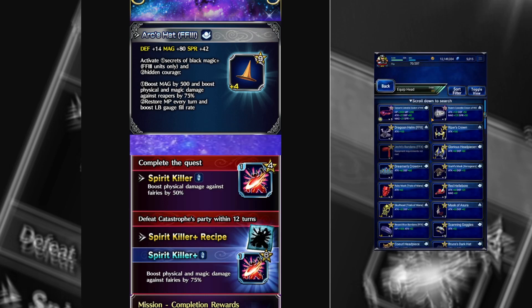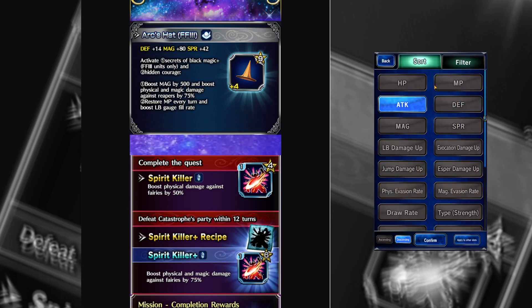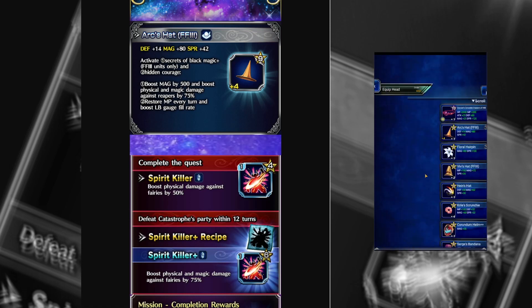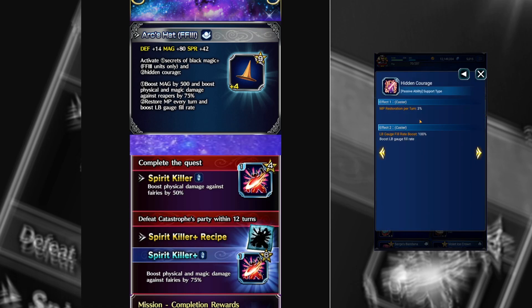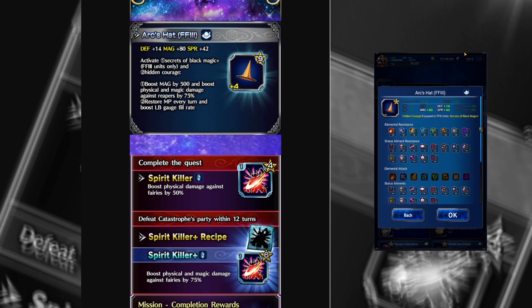It's not a terrible hat by any means. 80 magic on a hat is already pretty good. Even though most units can't use the flat magic or the Reaper Killer, the LB gauge fill rate is actually kind of nice at 100%, and that's for anybody. The MP restoration is only 3%, but that's nice — it's a passive thing you don't notice. Anything helps. LB gauge fill rate is actually nice, especially at 100% in the hat slot. There's not many things in the hat slot that give LB fill rate.